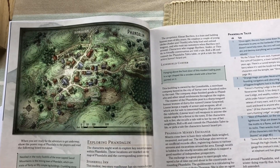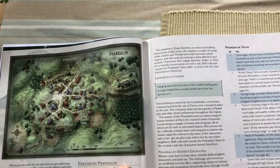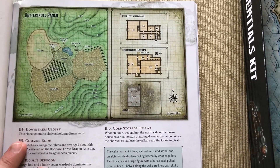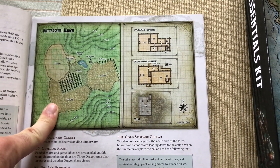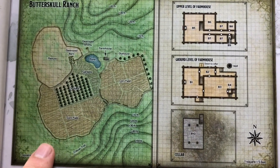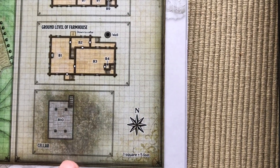Let's take a look at — I can never pronounce this place — Phandalin. There's a little map of the town. You've got Butterskull Ranch, which is for level three characters. It's nice that they specify what level your character should be when they get to each area — that'll really help out a new DM. There are pretty nice grid maps, with interiors: upper level of the farmhouse, ground level, and cellar.